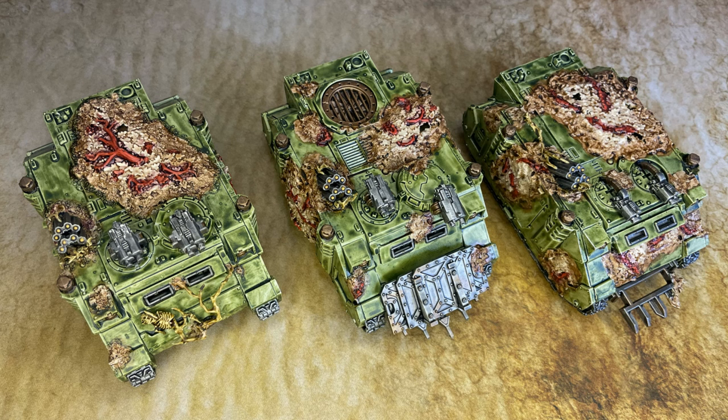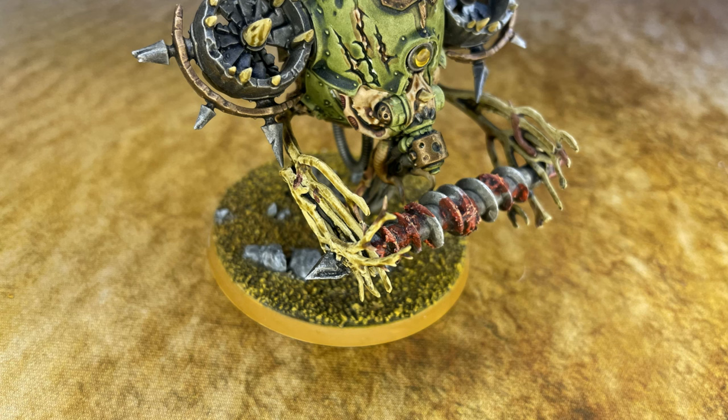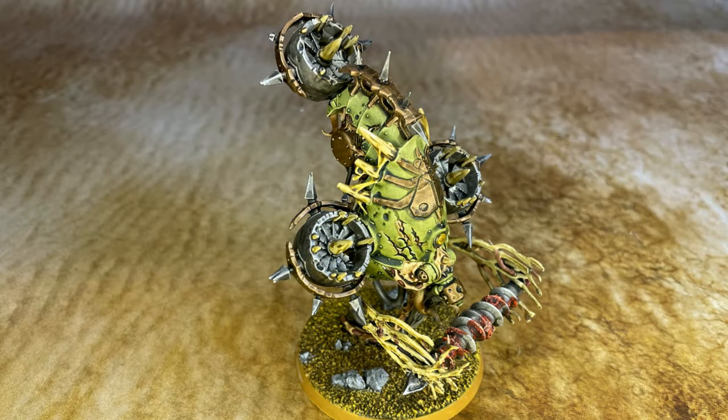We have one Blight Drone with the flesh mower, sticking with the close combat theme. I found some easy-to-build Blight Drones on eBay for about fifteen bucks each. I converted these by buying wall anchors and sticking them together head to head to make the flesh mower's swirly bit, added some bloody chunks, and used tree branch bits to hold the flesh mower out in front. I think it looks pretty cool — I don't do a lot of conversions, so I was happy with how these turned out.